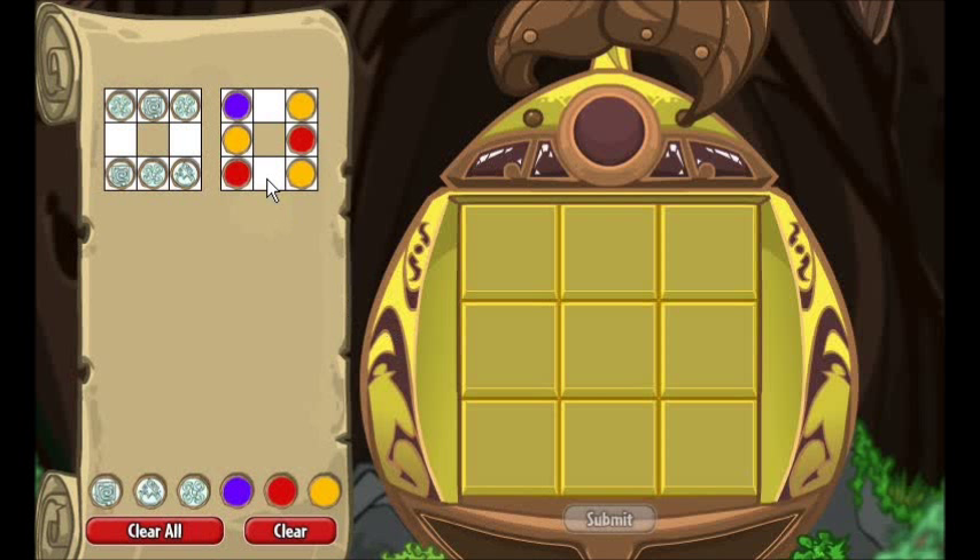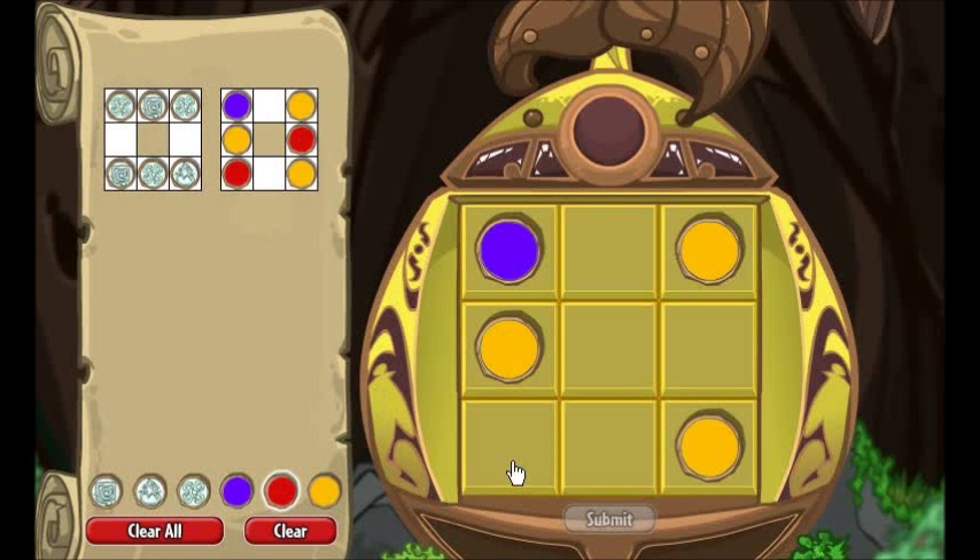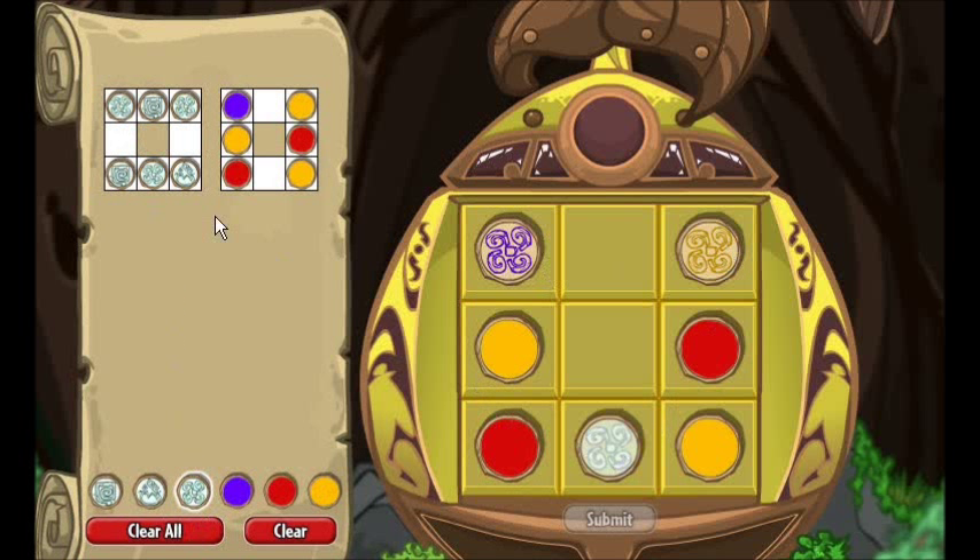Alright, this one is extremely easy, so I'm just going to fly through this. We've got a yellow in the corners — there and there. We have our third yellow right there. We have a purple up here. A red here and a red here, and that's according to this right square thing. From there we can go to start placing our shapes. Looks like we have two swirlies up here, a swirly down here, and we have two shields — there and there.